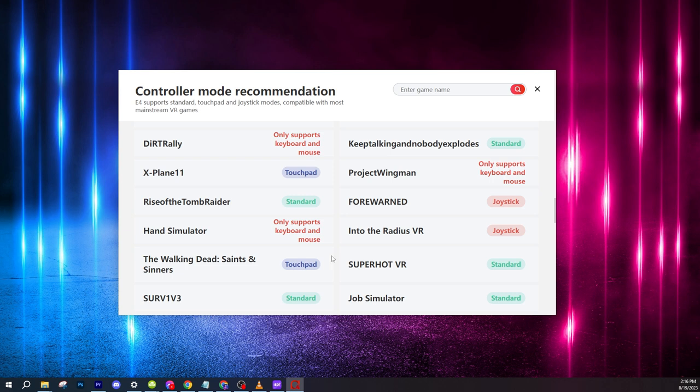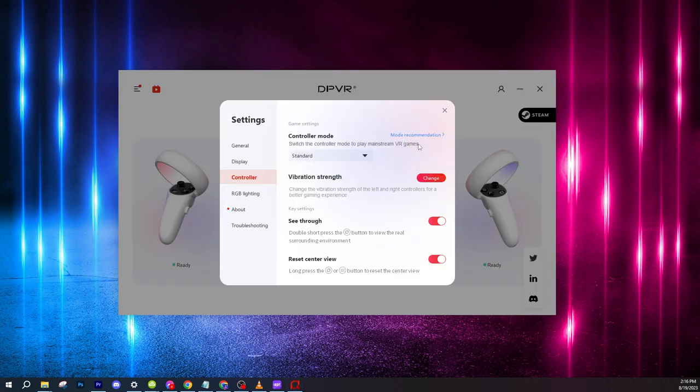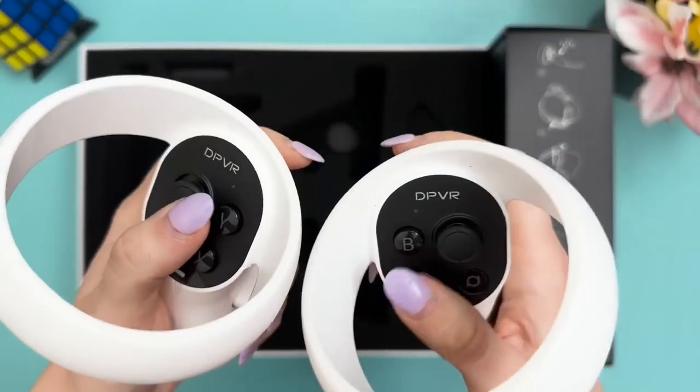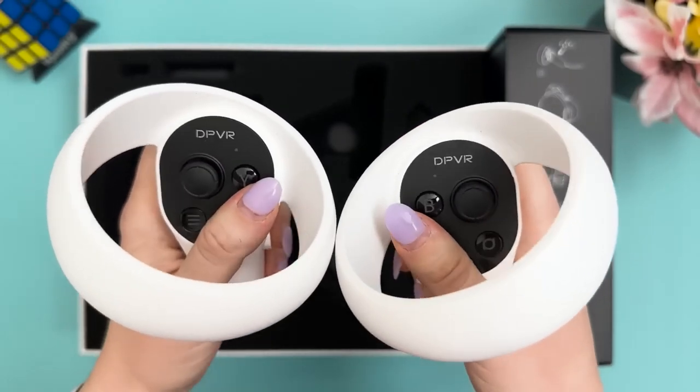For example, Pavlov VR is recommended to play in joystick mode, and so is Phasmophobia, but The Walking Dead: Saints & Sinners performs best in touchpad mode. On top of that, the software even allows you to change the vibration strength to your liking, which is not only cool for accessibility but also a way to prolong your controller battery life.